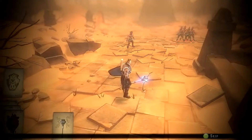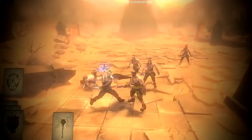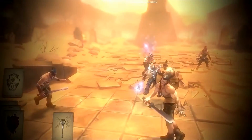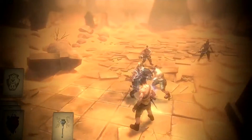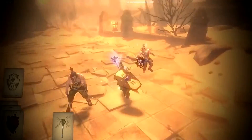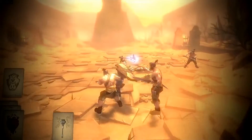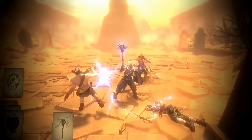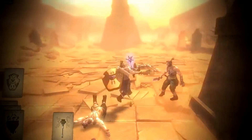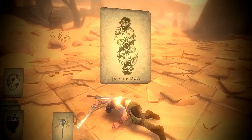In Hand of Fate each court card has extra abilities, and this Jack of Dust has an aura around him. That aura causes me to lose gold whenever I'm hit within the aura. The equipment in Hand of Fate doesn't just make you a little bit stronger — it gives you new abilities and can change the way you play. Thunderstrike has the ability to call down lightning and damage enemies. With all the bandits defeated, I head back to the card table to receive my rewards.